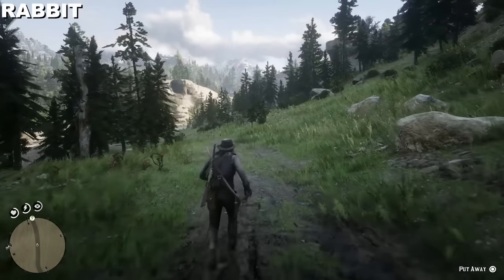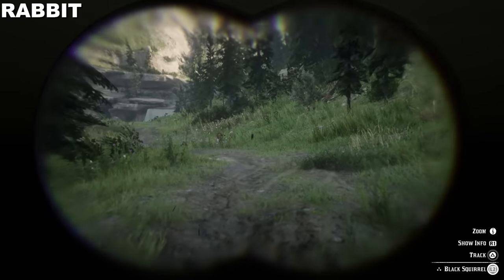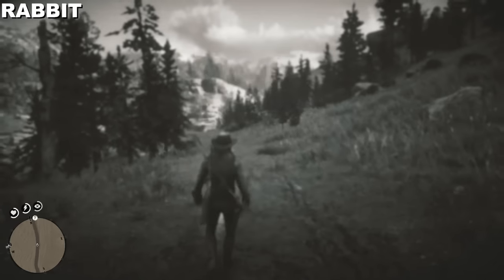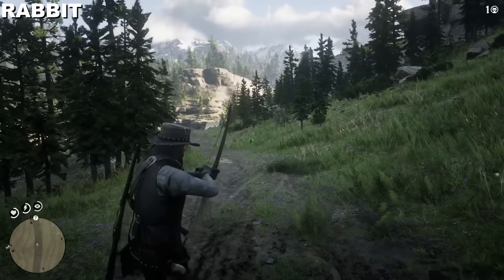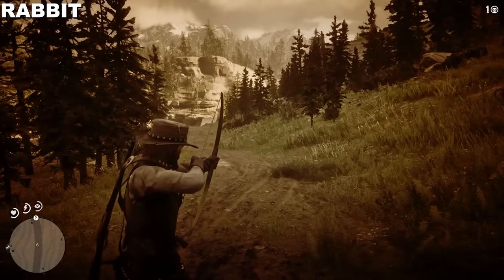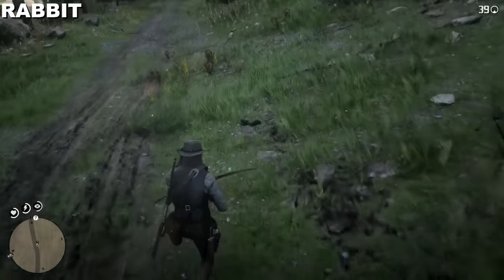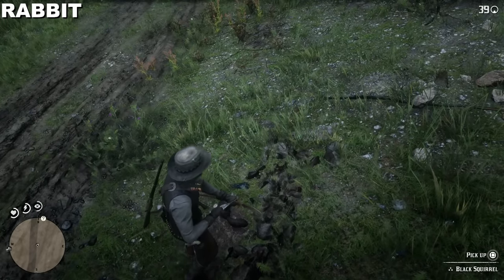We need a perfect rabbit. I'll briefly show you where I got my carcasses. When you use your binoculars you can see in the bottom right corner it says 'black squirrel' and it has three stars — that indicates a perfect carcass. You have to use the appropriate weapon. I'm going to use the hunter's bow with small game arrows. It's very important you craft small game arrows — if you use regular arrows you will destroy the quality of the carcass and it won't count toward this quest line.